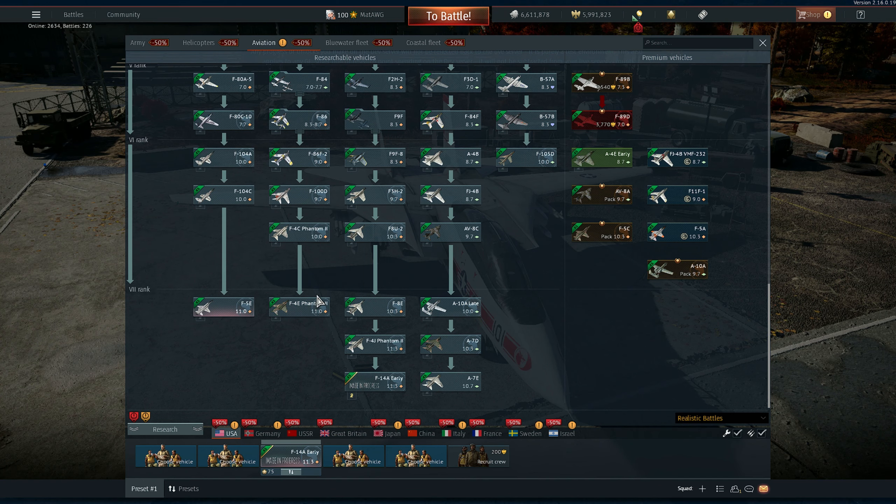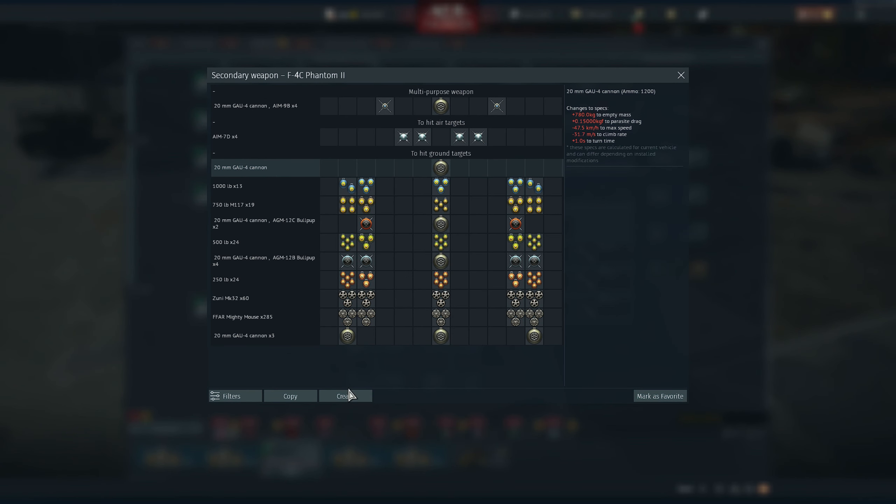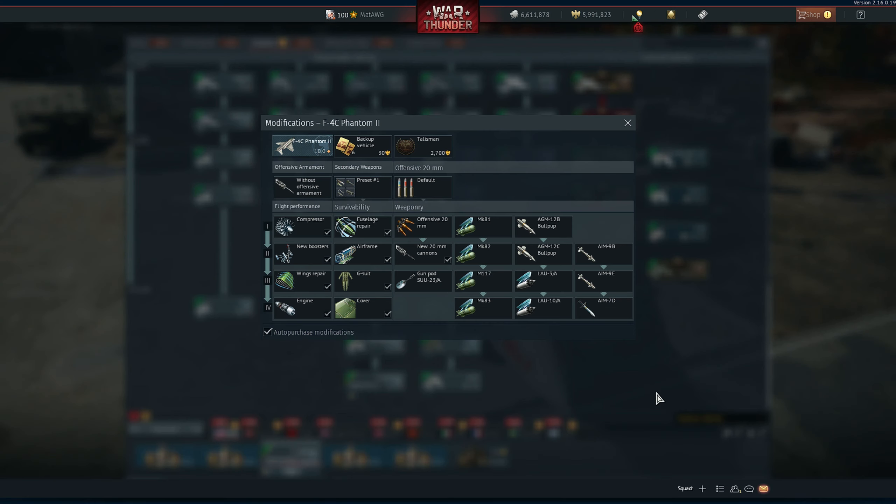All the F-4s in the game, and all the MiG-23s and MiG-27s, received the custom loadout options. You can actually take six AIM-7Fs together with four AIM-9s. It's kind of glitchy right now, so I don't think you'll be able to carry the AIM-9s together with the AIM-7s — you probably have to choose between four AIM-7s and four AIM-9s, or six AIM-7s.